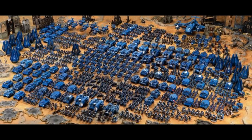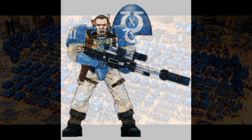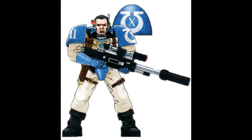The first step along the path to becoming a mighty hero of the chapter is service in one of the scout squads of the 10th company. Scout squads consist of a veteran space marine sergeant and four to nine scout marines. The role of the sergeant is to train the scouts and lead them in battle. Only sergeants of considerable experience and status are designated for this role.